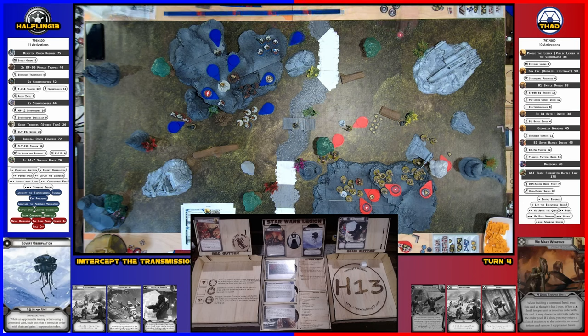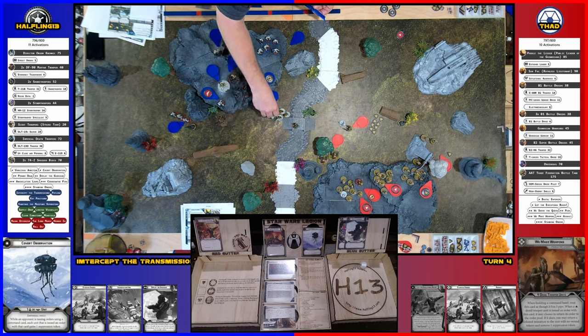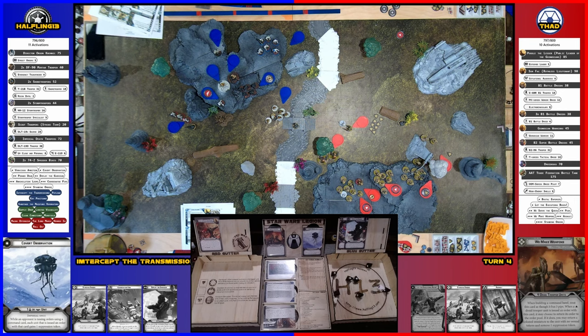I'm going to draw a core — my shore troopers will probably go. They have just a gun, I'm not issued an order. They're going to move up, touch the bridge to try to secure the point, then take a shot at the B2s. I got one hit, one crit black, and a surge which didn't do very good. Four blank blacks, two blank whites, and one surge, one hit, one crit on black — the surge converts to a crit because of Critical 1. This goes for armor — two. And he dies again. Another point of suppression.